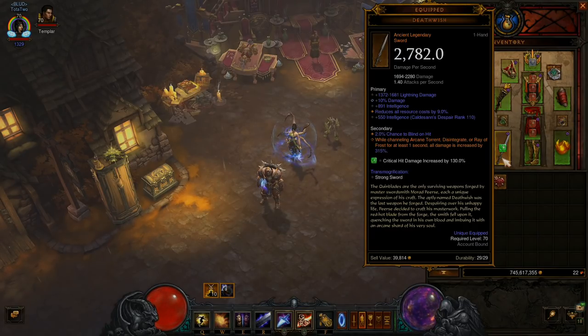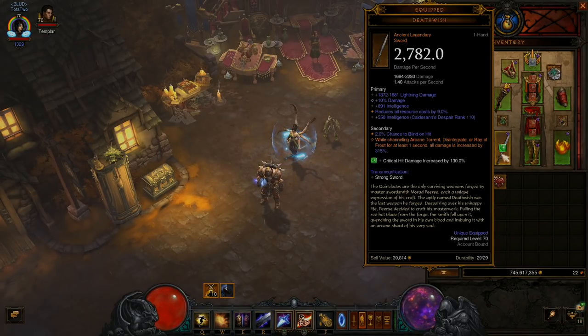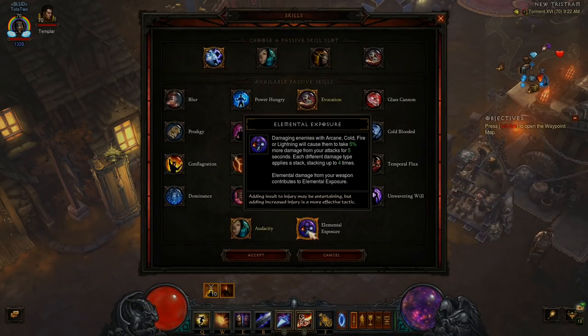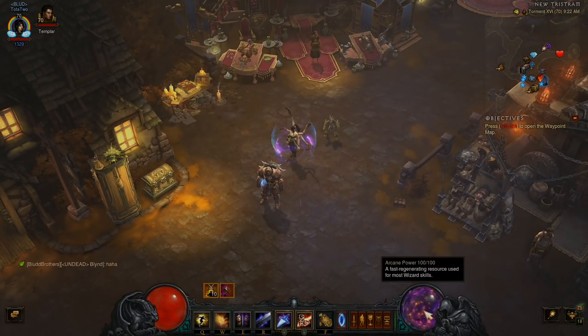Since my Death Wish has Lightning, ideally you want Lightning or Cold on your weapon since you're already using Fire and Arcane spells. If you can get Lightning or Cold on your weapon, you'd get the full bonus of Elemental Exposure. This is probably what I'm going to do late game — slowly strip away survivability and build into more power for my big end game push.